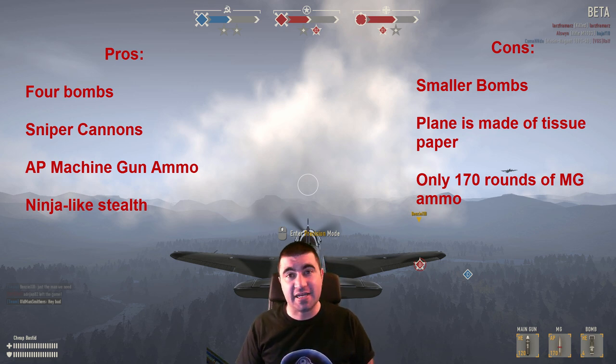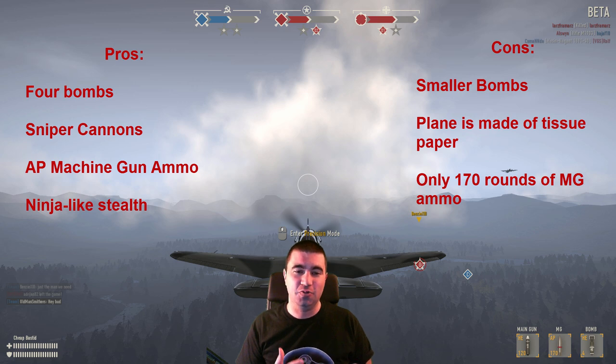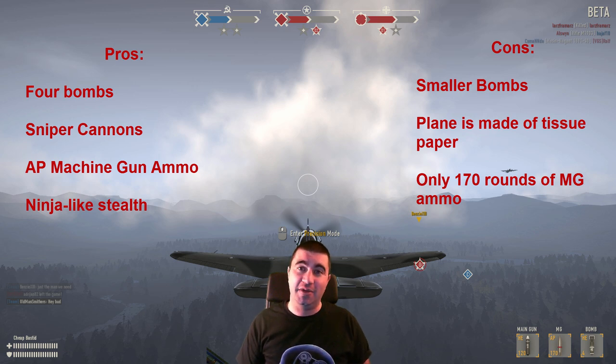For the cons, we've already talked about the smaller bombs. The second con a lot of people don't think about is this plane is made of tissue paper. If you've ever flown a 109 and gotten wing-bladed or clipped by a P-38 — and the P-38 keeps on flying away while your 109 explodes — you know the P-38 is more robust. Yeah, the Yak is worse than all of them. If a 109 just clips you with a wing, you're going to blow up and the 109 will be perfectly fine. It's happened to me more times than I like to admit. So just stay away from all ramming while flying the Yak.